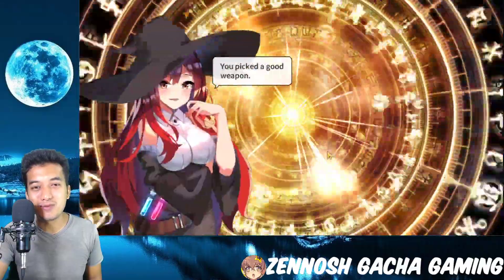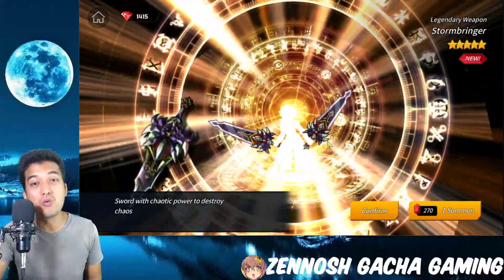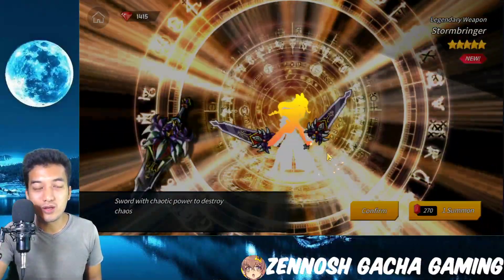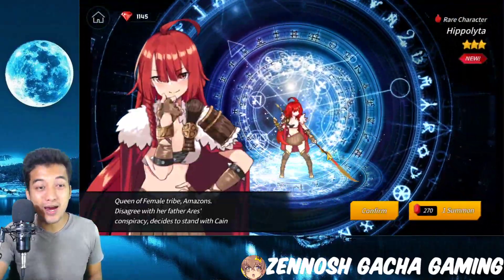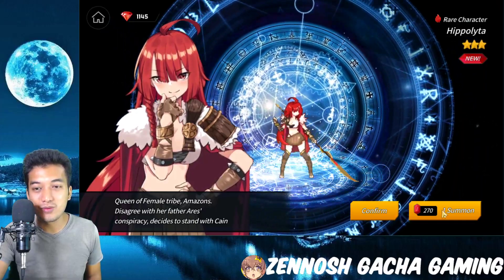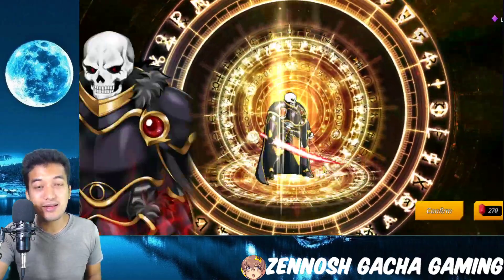Let's do some summons. It looks pretty good — that's a weapon. One more summon, why not? I got a character — a 3-star character, Queen of female tribes. And that's a good sign — that's a 4-star character! The rate for the 4-star character is 7.5% chance. I actually did a really good job right there, ladies and gentlemen.